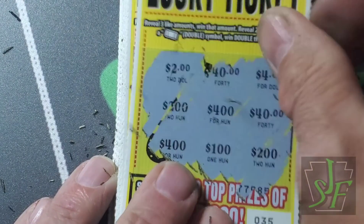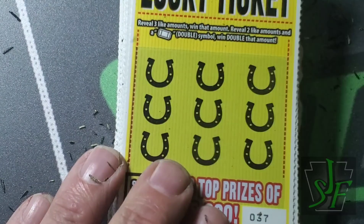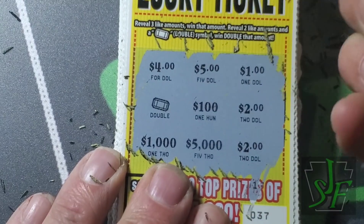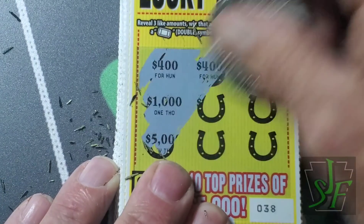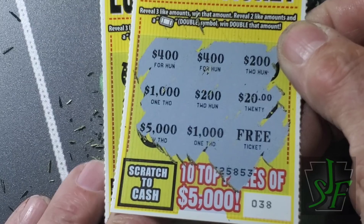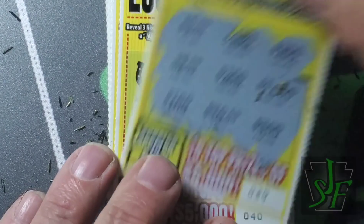40, 40, and $4. It'll be easier for me to miss one if it's not a normal amount of win, like one or two or a free ticket. Got a doubler on this one — double two for four. 200, 200. No.